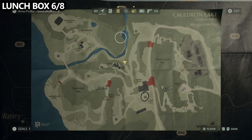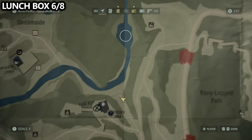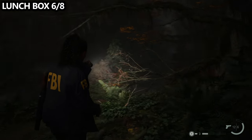Still near that same creek, if you follow it upstream it will eventually lead to a waterfall. And like all good video game secrets, you should find something there — in this case, a lunchbox.